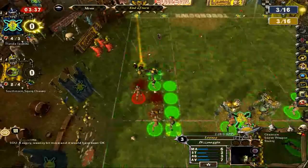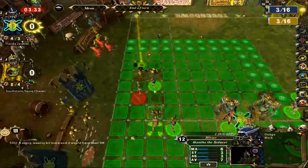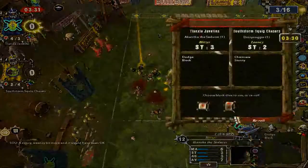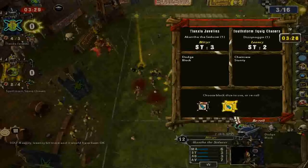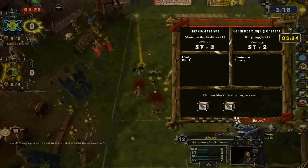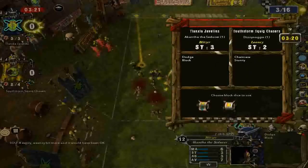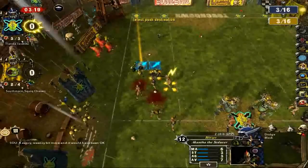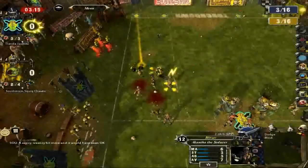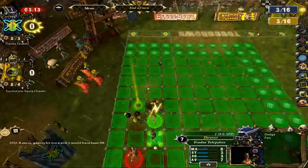We're going to go ahead and use our blitz with our blitzer. We only got two move-asides — I'm going to use a re-roll because we're getting close to the end of the half and I really want to knock over this chainsaw guy. Still didn't get it. You only get one re-roll per turn, so we're just going to deal with what we got. That chainsaw guy looks like he could rip us to shreds.